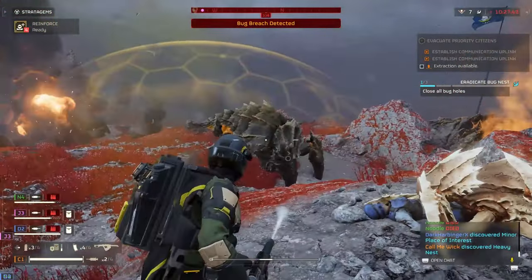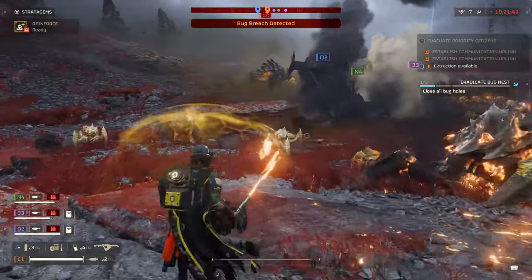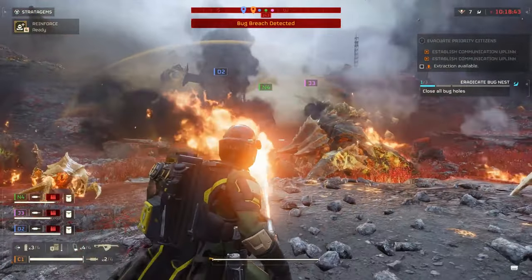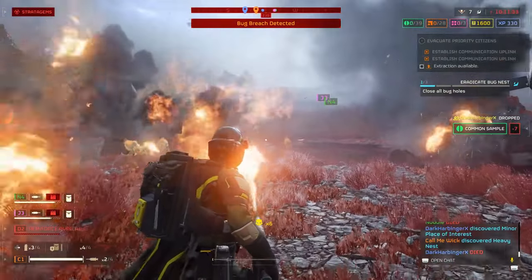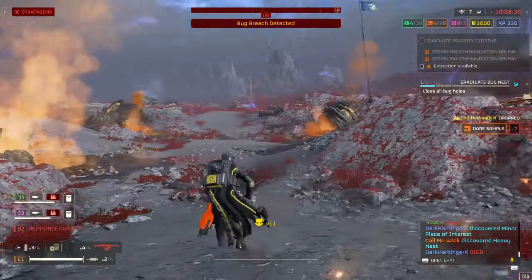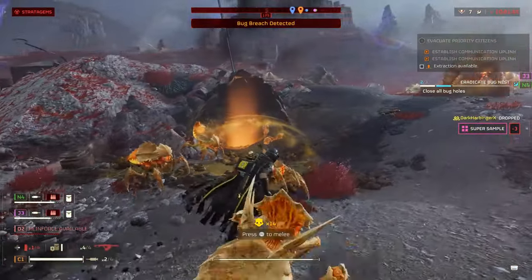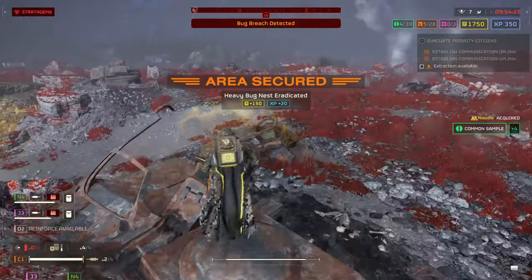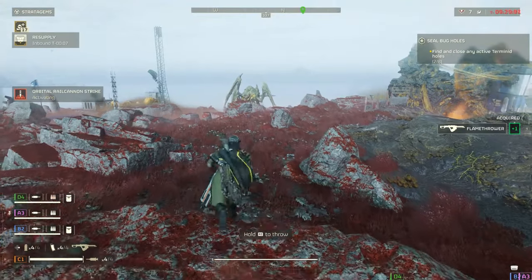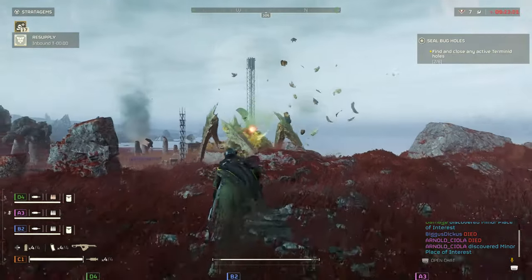One of the best support weapons to deal with the Chargers is the flamethrower. While the developers buffed flame damage from all sources, this does not apply to the actual damage dealt by the flamethrower. Even still, it's a great choice for crowd control, although you will have to rely on grenades to close up bug holes. And while I do recommend using the stronger stratagems like the laser, rail cannon, or 500kg bomb, you can try to take out the Biotitans with the flamethrower as a last resort.